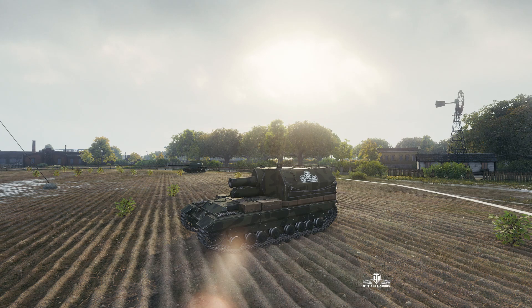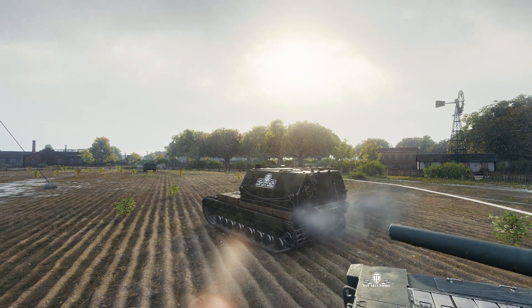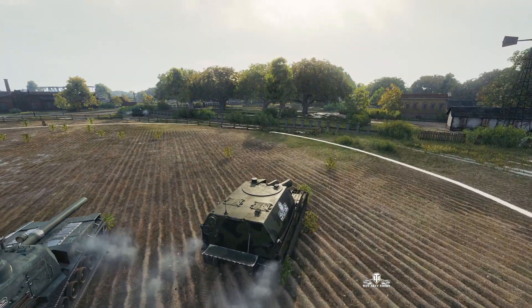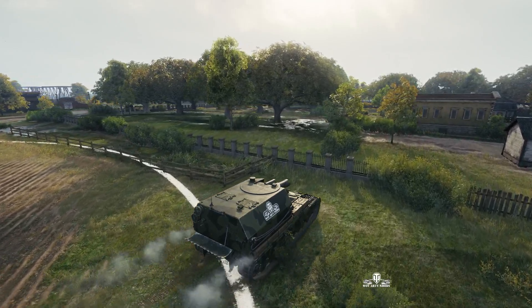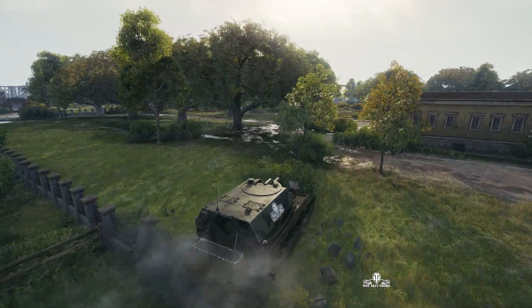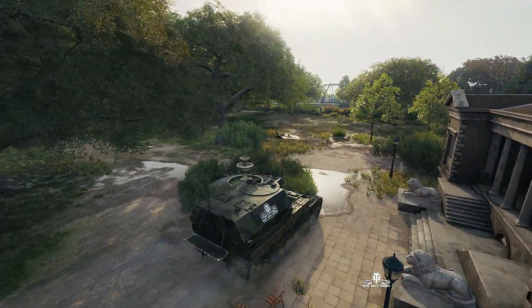It's a 9.2 inch howitzer based on a Conqueror chassis. It's enclosed, it's got vents and battle is underway. Capable of 1,200 alpha damage and the trajectory is pretty amazing — shells almost go straight up parabolically and come straight down. So it doesn't matter if you try to hide behind a rock, it's going to get you.